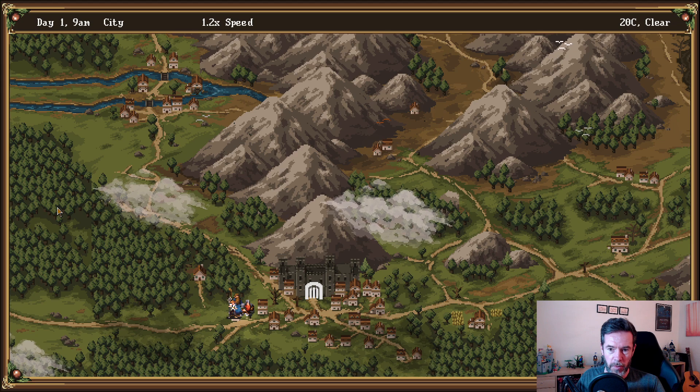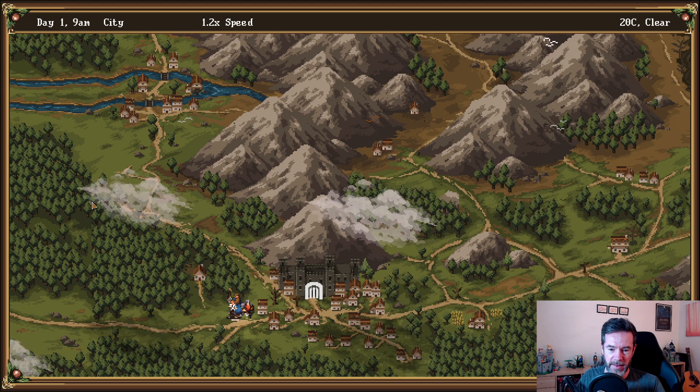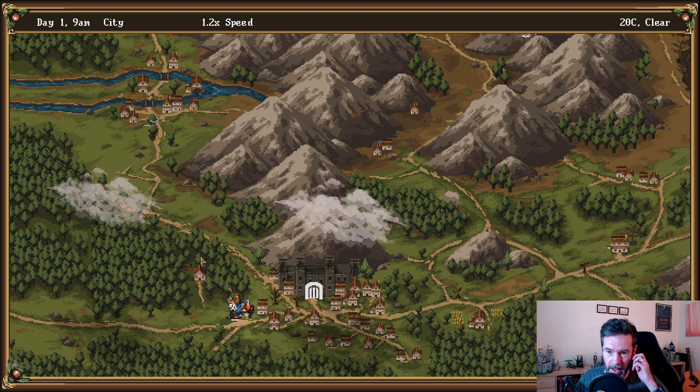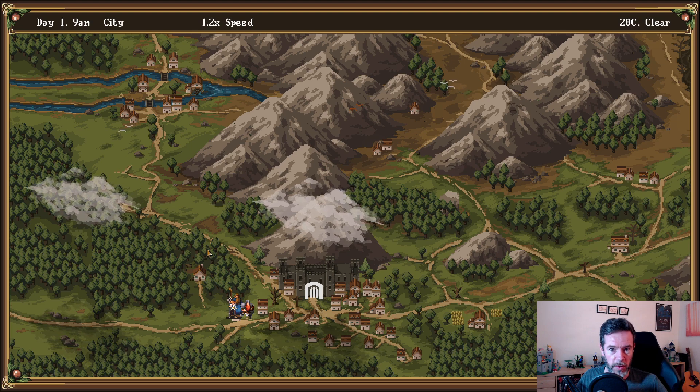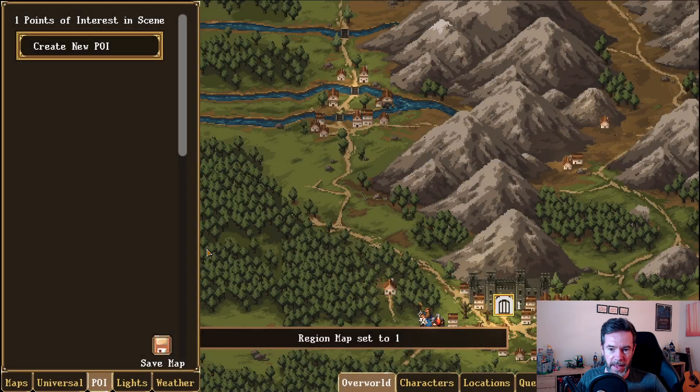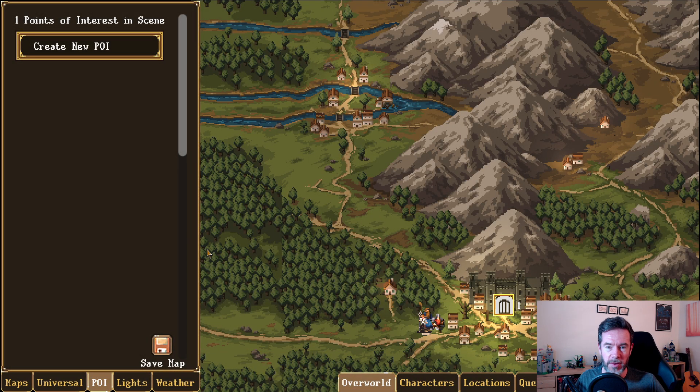What you can see here is the beautiful overland map that David has done — fantastic job. I'm going to show this map in detail later in this video or in a future video. But what I wanted to show you is the map editor. I pressed edit and we go into the world editor — not just the map, the whole world.